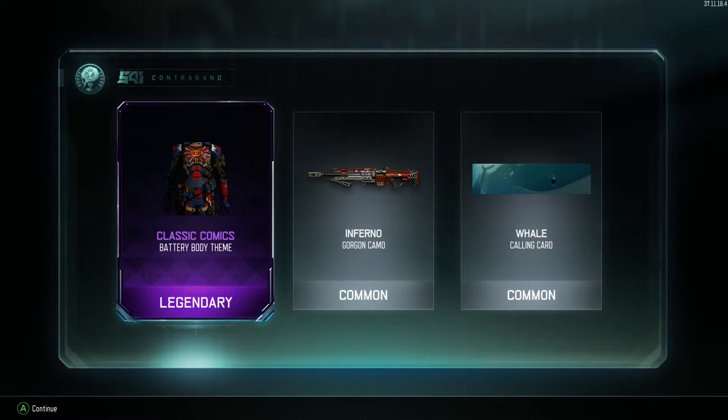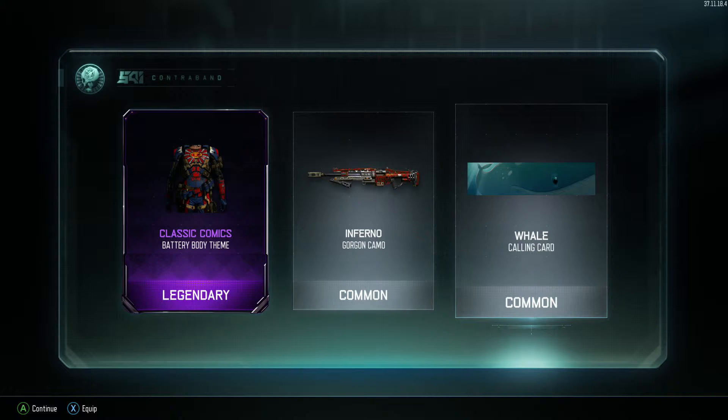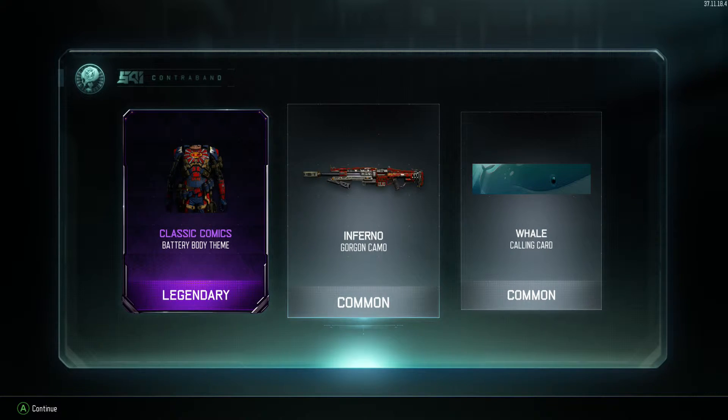We'll probably look a bit of a tit but it doesn't matter — we'll be rocking that in some future games. The Whale calling card as well — that's nice, I haven't seen that one yet. Inferno camo does look good, it's on the Gorgon — I've tried it, didn't like the Gorgon even though it is a two-shotter. But that classic Comics costume is a perfect end for a pack opening.